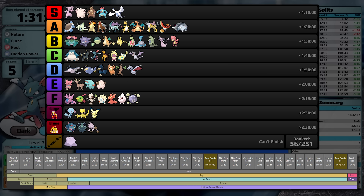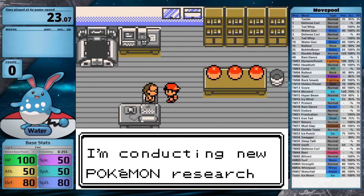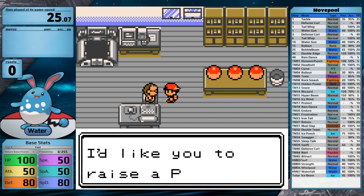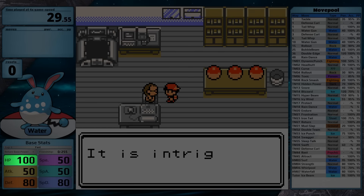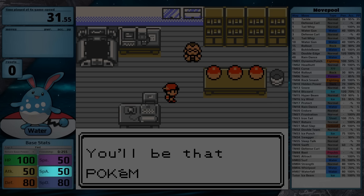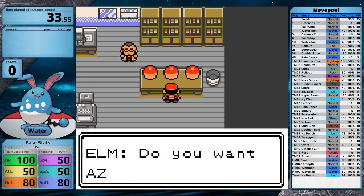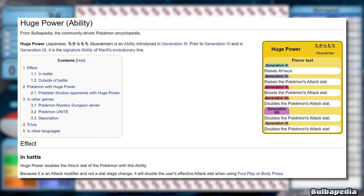Now let's do a Water type and completely stomp the game with it. Azumarill is a fantastic Pokemon. This one needs to be re-ranked because I formerly did it but evolved from a Marill at the start of the game, so that's not comparable when all other Pokemon have started fully evolved. For base stats, it has 100 HP — so much bulk — 50 Speed, Attack, and Special Attack, and 80 Defense and Special Defense. Of course there's no abilities in Generation 2, so there's no Huge Power, but it'll get that in Generation 3 and it'll be even better there.